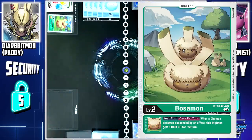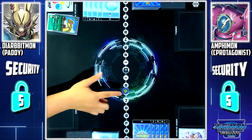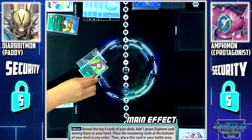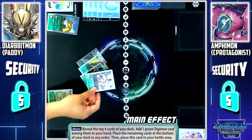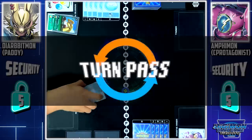I'll evolve Vosumon into Anguomon. I'll pay 3 memory to set Green Memory Boost. With its skill, I'll look at the top 4 cards of my deck. From among them, I can add 1 green Digimon card to my hand. I'll add Simba Anguomon to my hand, and the rest is sent to the bottom of my deck. Turn pass.